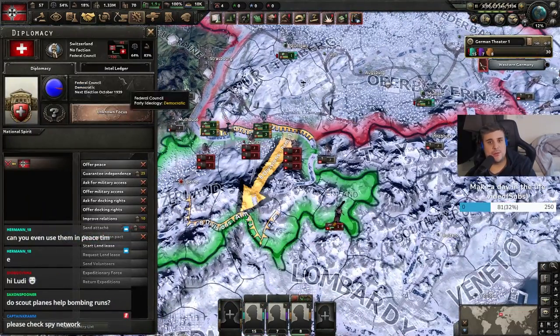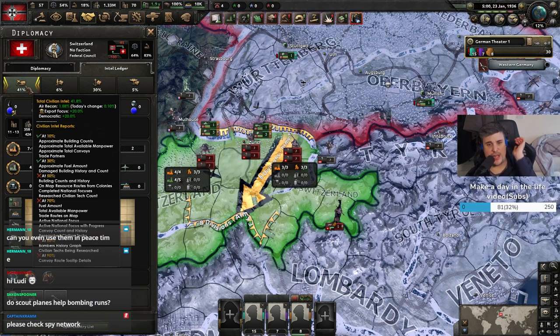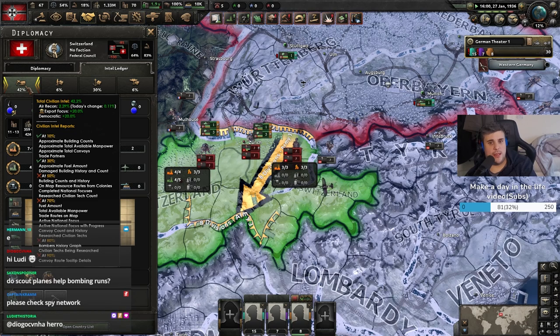If we right-click on Switzerland, click on the intel ledger, and hover over civilian, military, air force, or navy — you can see air reconnaissance at 1.88% and it's ticking up by 0.09 per day, up to a maximum amount. So you'd use these in conjunction with a spy network to get basically a 100% spy network. You can see the 70%, 80%, 90% thresholds all unlock something you can see about the enemy. If you've played a lot of this game, you kind of already have an idea of what these numbers represent.